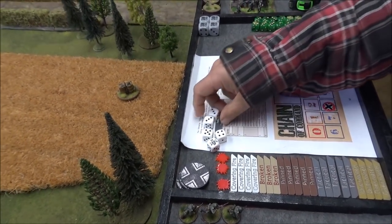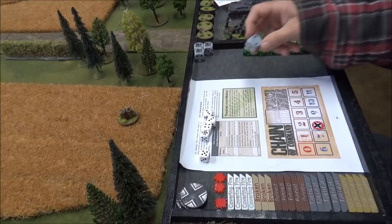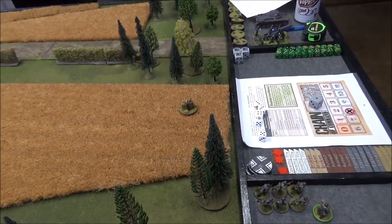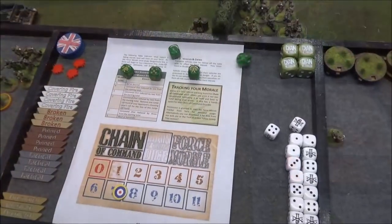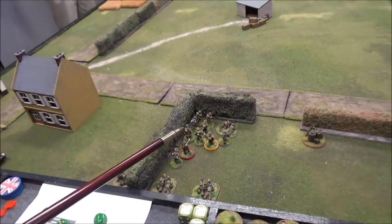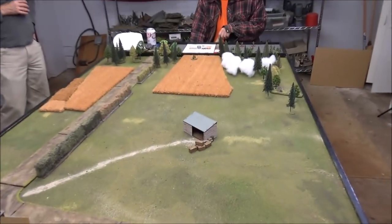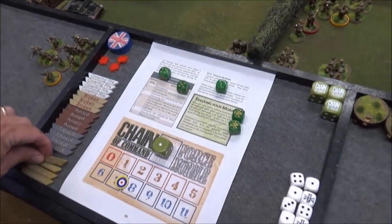Another double phase — and two threes. The two-inch smokes landed right where I wanted, pretty much blocking that jump off point from line of sight. Lieutenant McDowell came in along with the medic. A squad was ordered to move up. We go into the next phase — another double phase! Two threes: moved both armor vehicles up full speed.